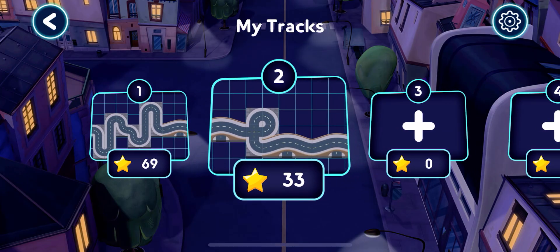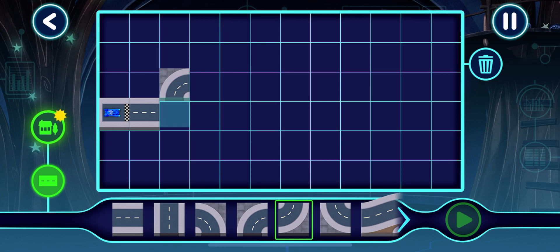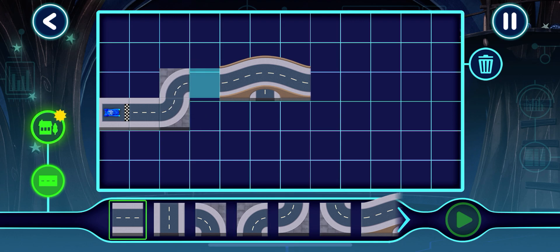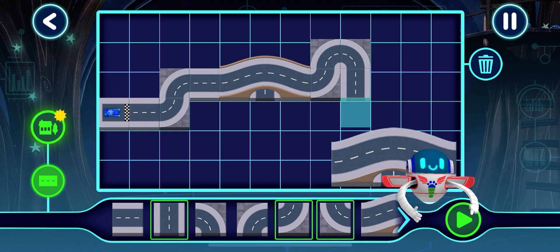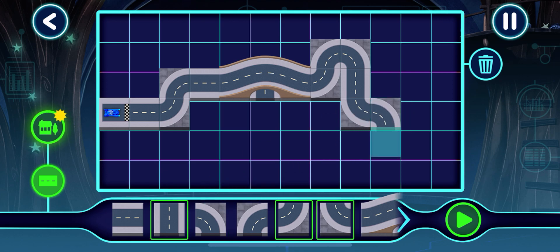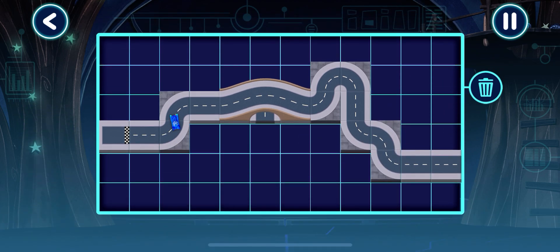Here you can build your very own tracks. Let's build a track. Awesome track. That piece of track doesn't connect. I can't wait to try this track. This track is looking amazing. Tap this button to test drive your track. Awesome track. Tap this button to test drive your track. Here we go. Yes! The test drive was a success.